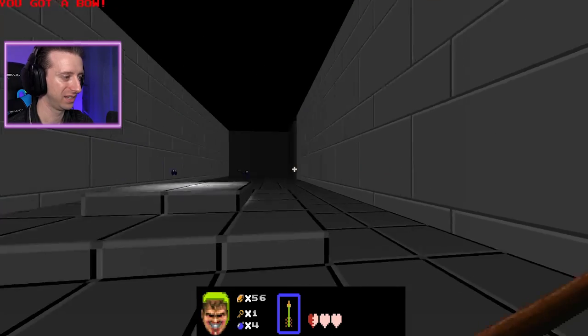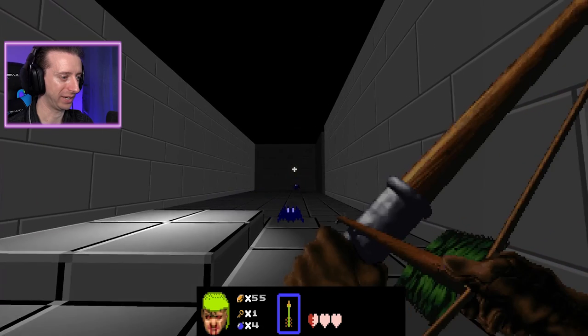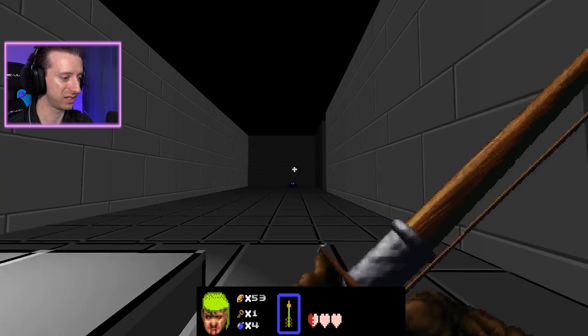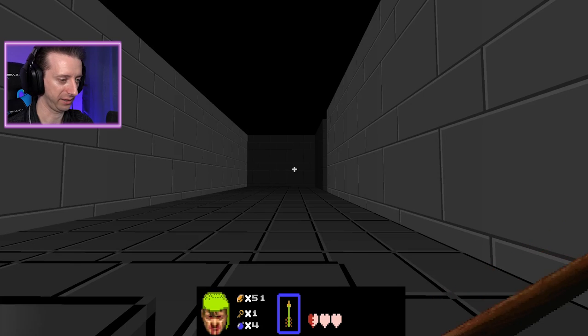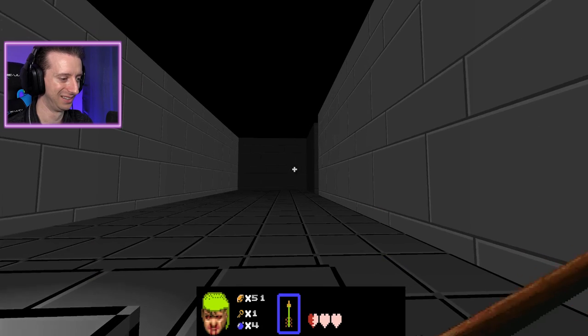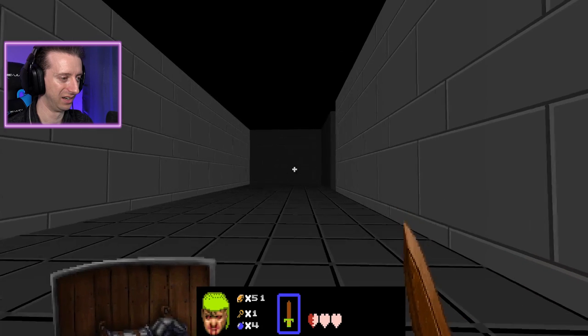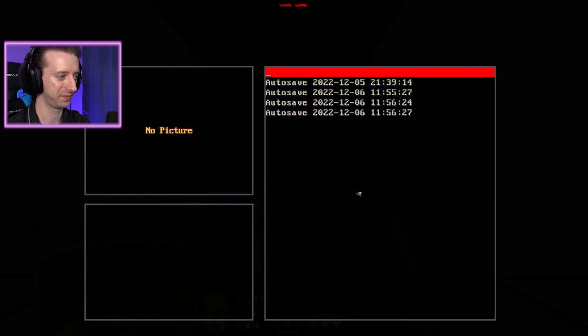I'm going to die. You got the bow! Oh my god, I can use it right away! I don't need the arrows! That's very powerful. Spectre sword? How do I bomb? I kind of want to save game. Yay!